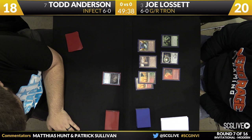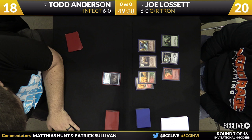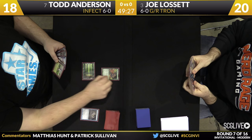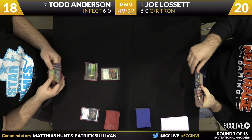No big plays yet, but a cantrip in the hand, some land searching, and one of his most important cards in the matchup in a Pyroclasm. This seems pretty reasonable even just blind to the matchup. I can't imagine a Tron player ships Turn 3 Tron, even though he has no large payoff yet. If you mulligan hands like that, you're going to mulligan most of your hands, so that's got to be above the line even though it isn't perfect.